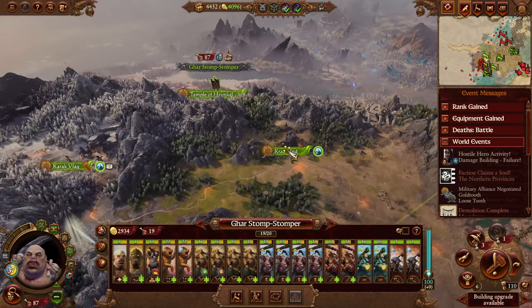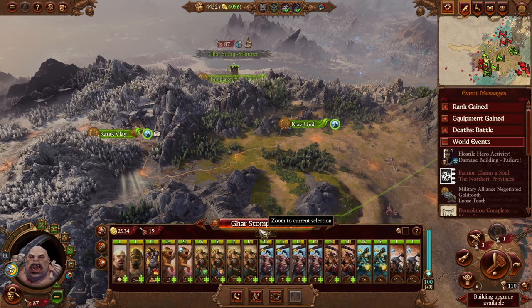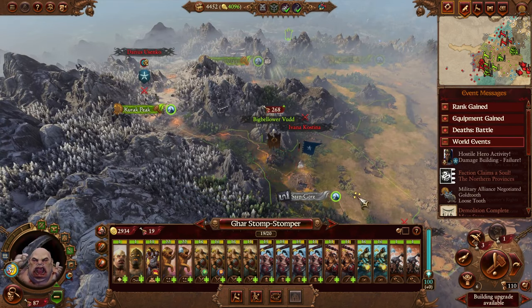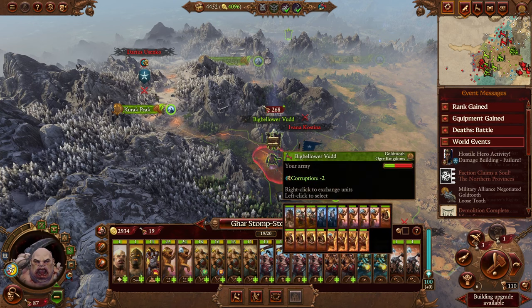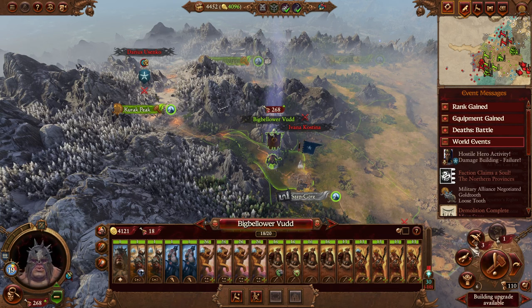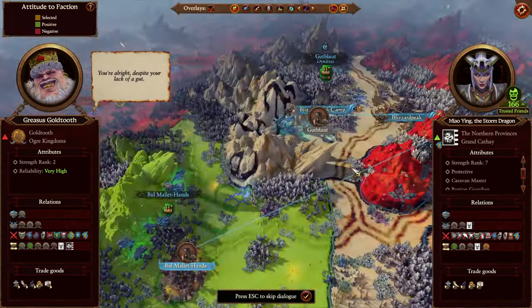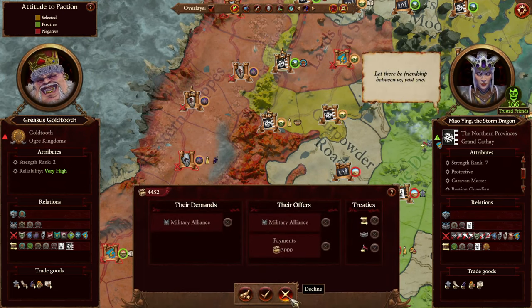Our Stomp Stomper will switch from the Ogre Bulls to the Man Eaters. You can have one more guy in there — you can have two more, but I want something ranged for you I think. Alright, I think that'll do for now. You're alright despite your lack of a gut. Military alliance — decline.